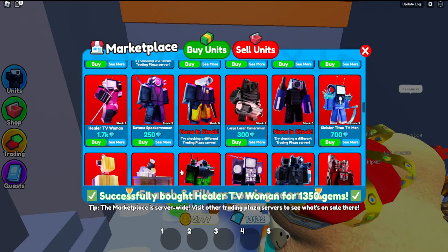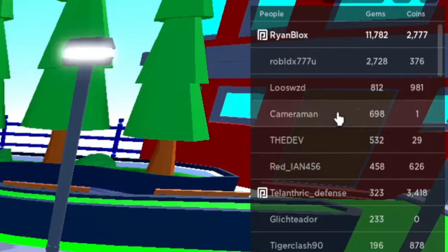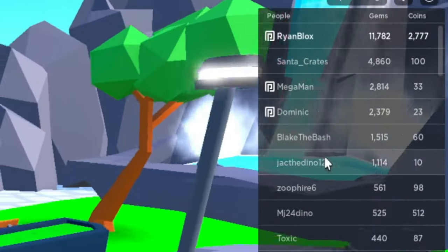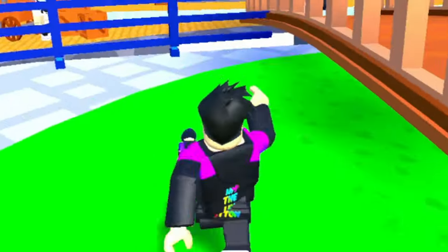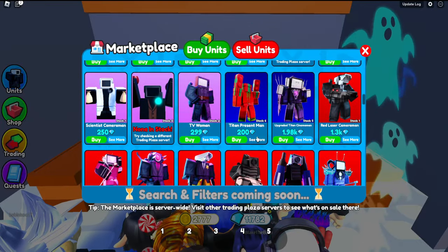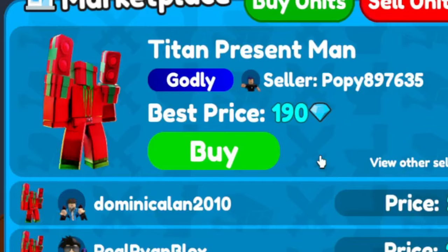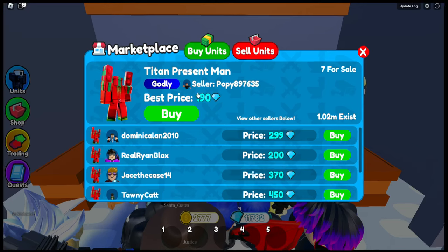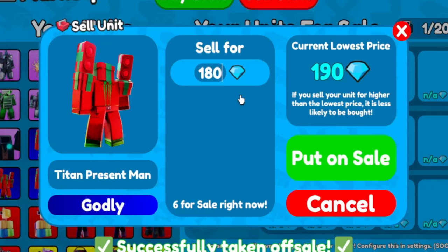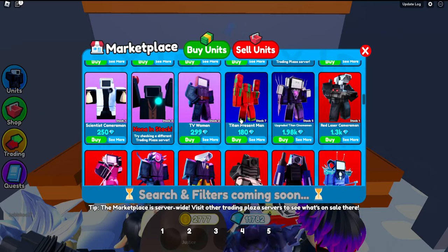Now we wait. If you don't sell anything, just swap servers. Also, when you go into servers you want to check how many gems people have — this server has a lot of people with gems, which is good for selling. You should always have the lowest-priced listing. If someone undercuts you, you can battle them by going even lower — say 180 — and you're still making profit, just not as much.